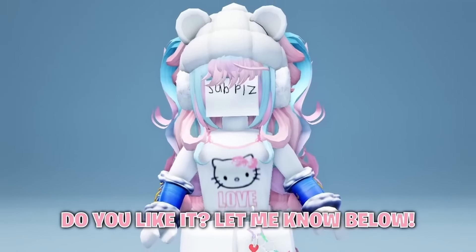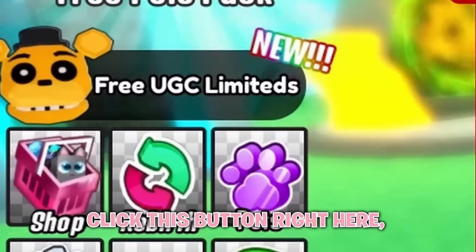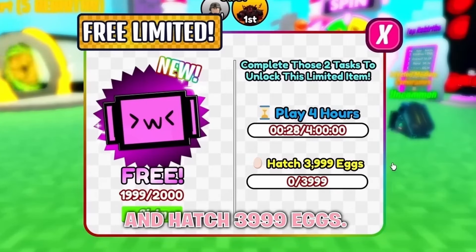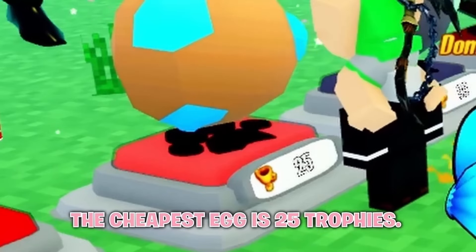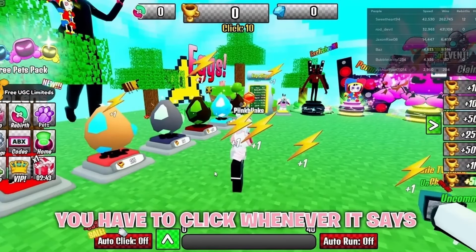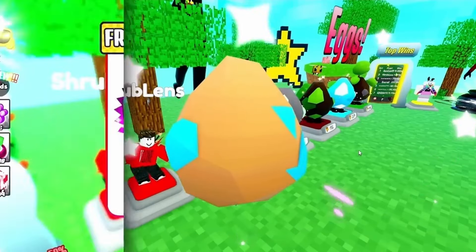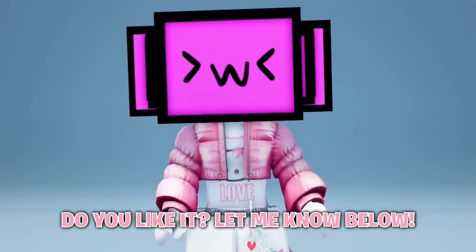Do you like it? Let me know below. Firstly, join Cameraman Race Simulator. Click this button right here so you can see the tasks you need to complete to claim the free UGC. You need to play the game for 4 hours and hatch 3,999 eggs. To hatch eggs, the cheapest egg is 25 trophies. To get trophies, you have to run, and to go faster, click whenever it says click up here. Once you have at least 25 trophies, you can hatch eggs. Hatch 3,999 eggs and play for 4 hours to claim the free item. Do you like it? Let me know below.